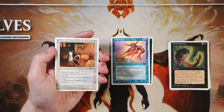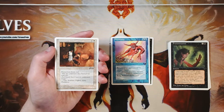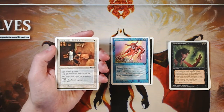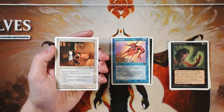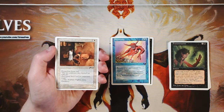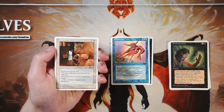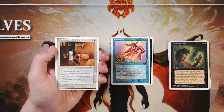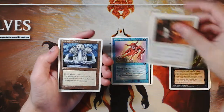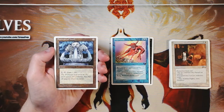Repentant Blacksmith is a 1/2 for one and a white with protection from red. It's a very straightforward card and honestly a sideboard card. I don't think it's amazing to just run in your main deck, though if you're short on playables it's probably okay. It is very good against a red deck — if that's all they've got, you basically have an unstoppable 1/2. Great to bring in from the sideboard in that matchup, but not exciting in general.